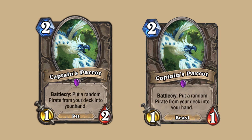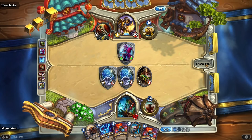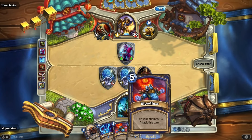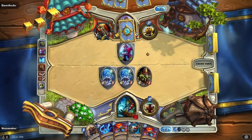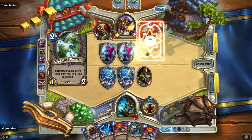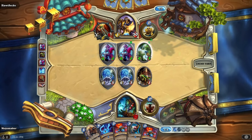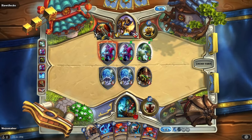Captain's Parrot was nerfed by reducing its health to 1. A 1-2 body for 2 mana that drew a pirate for your pirate synergy was deemed overpowered, so the devs nerfed him to a 1-1 instead. As a 1-1, he is more in line with Novice Engineer. Even in the pirate meta of Mean Streets of Gadgetzan, the Parrot did not see much love because in a hyper-aggressive deck, playing a 1-1 on turn 2 did not help in killing the opponent by turn 5 before they can play their Reno.